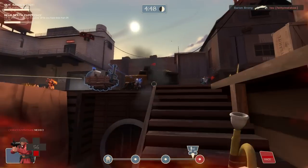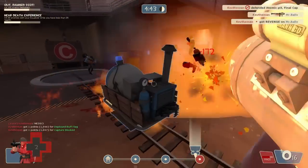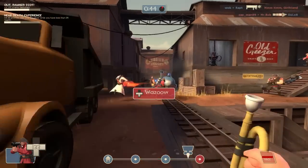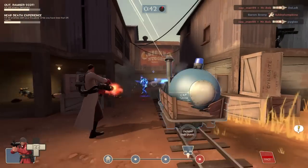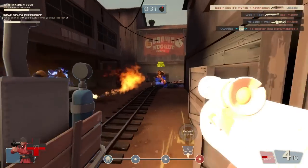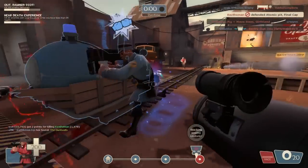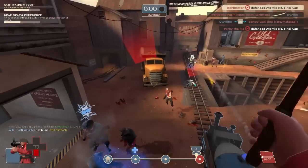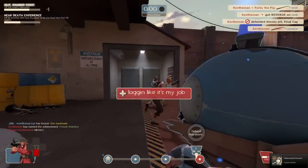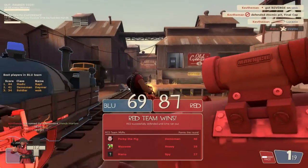One thing to note: when you're playing with the Buff Banner, make sure you keep an eye on that rage meter. Watching through some of my recorded clips I noticed I had the rage meter full and wasn't using it — you get so into the game you forget you can unleash serious damage. So pay attention so you don't miss out on opportunities. As you can see here, I'm laying down the law with the Disciplinary Action to hold off the team and win the round.